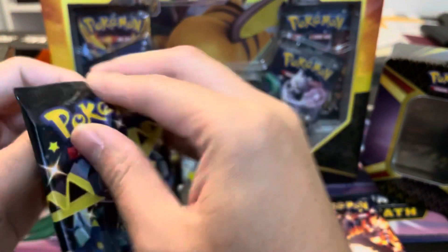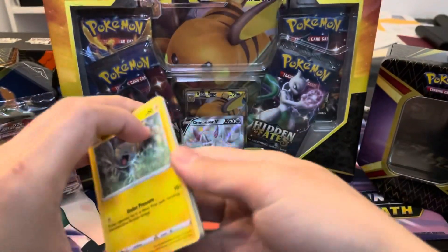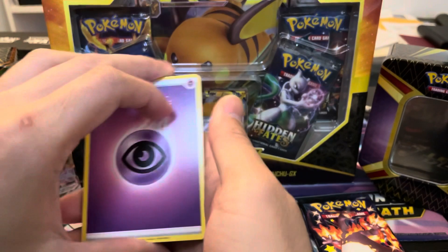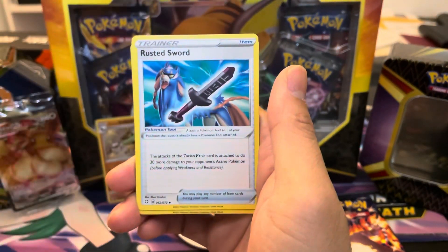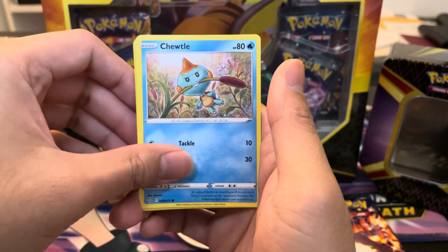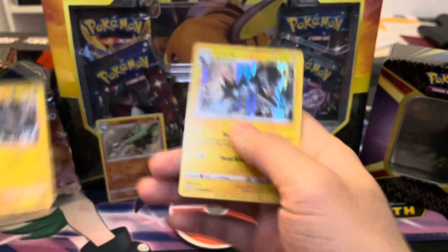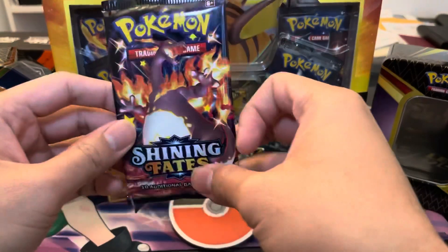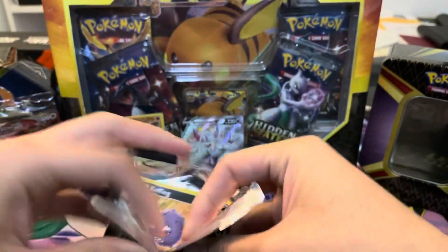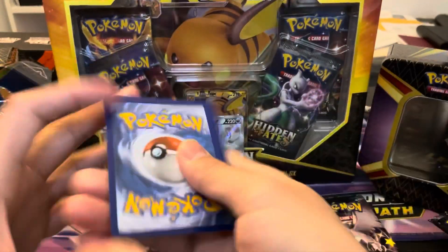Another code card, four from the back — new to the channel, we give away every single code card in every single video. We got Coughing, Trapinch — the only fighting type in the set. And then another reverse, but it's a reverse Luxray — I'll take that, it's a reverse rare. And then Luxray. Double Luxray, double electric. Charizard pack artwork — are you in this pack? Let's find out. Two hits so far, kind of quiet. Hopefully we pick it up here.